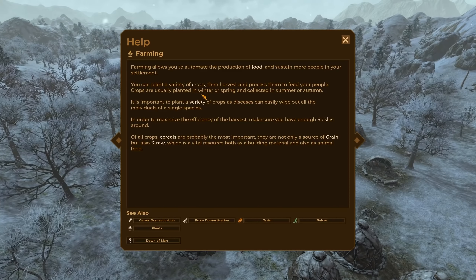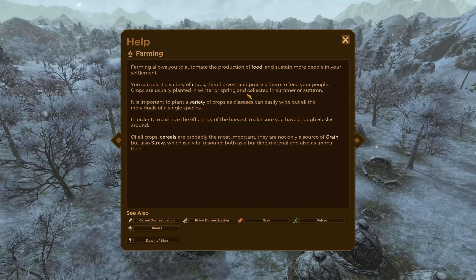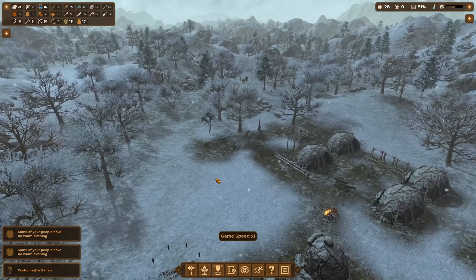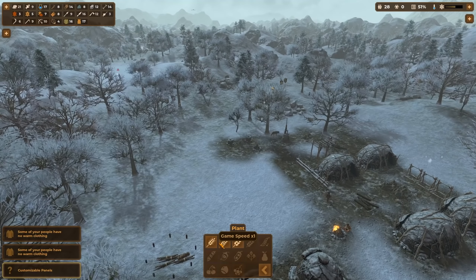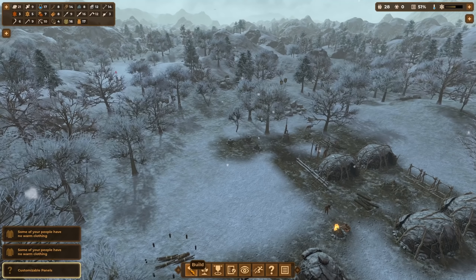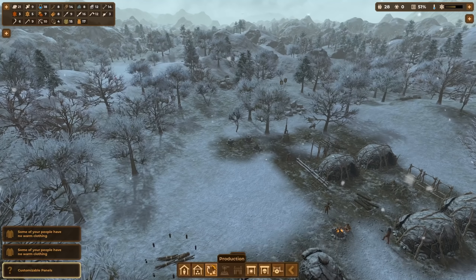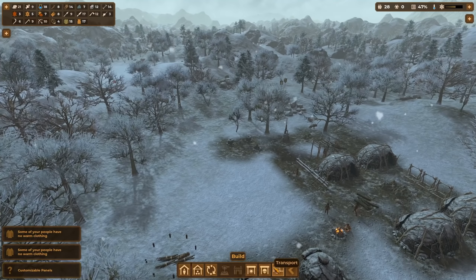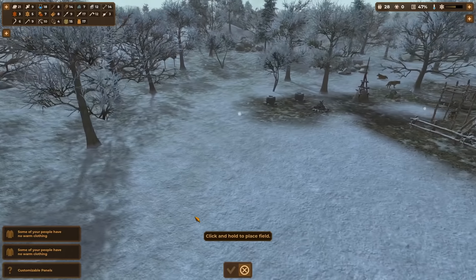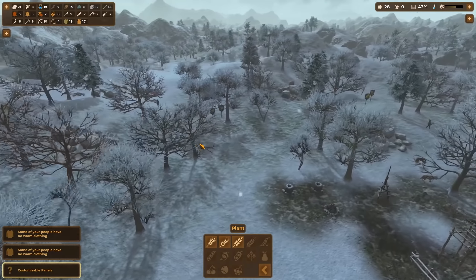Farming has been added with a recent update. It allows you to automate food production and sustain more people — you can plant a variety of crops, harvest and process them to feed your people. We can see the plants we can now plant. In the production buildings there's nothing new yet — the farms are gradually built. With barley for example I can now lay out farm fields myself by placing them.